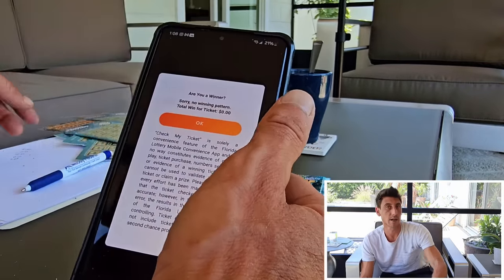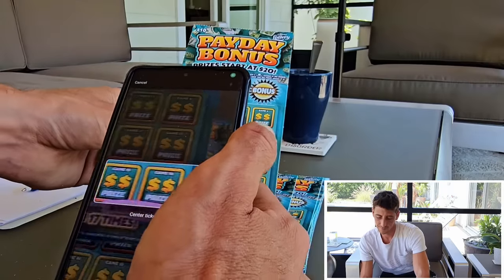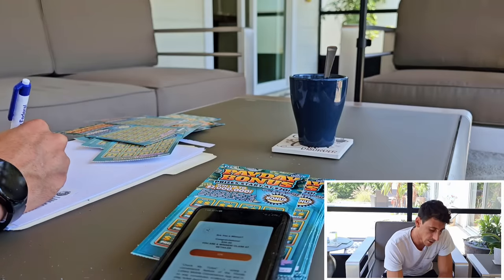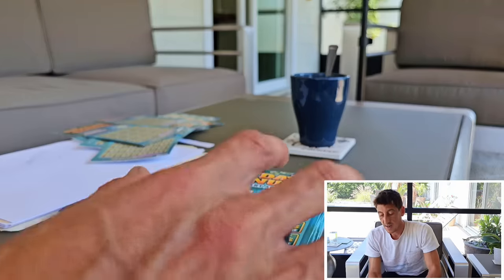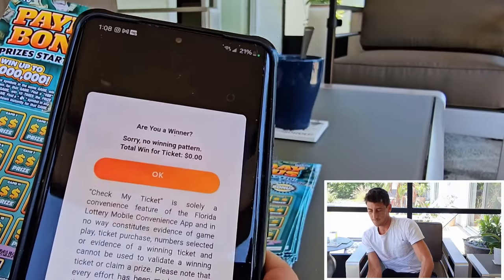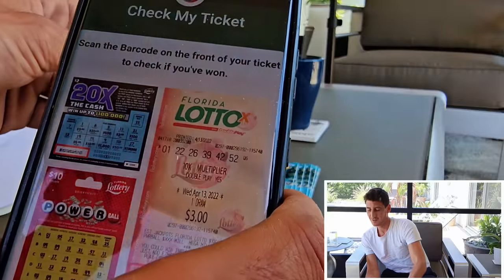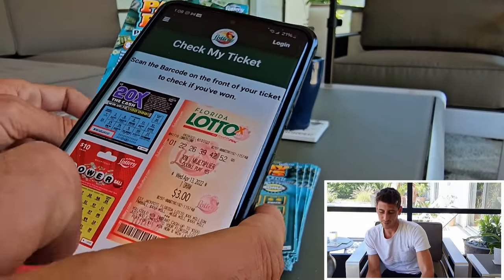Ticket 24 — not a winner, sorry. Ticket 25 — boom, $20 bucks! The cool thing on this ticket is minimum double-up, so it does add up quickly. Ticket 26 — zero. Ticket 27 — dealing with the camera angle here, doing my best. Ticket 28 — no win.